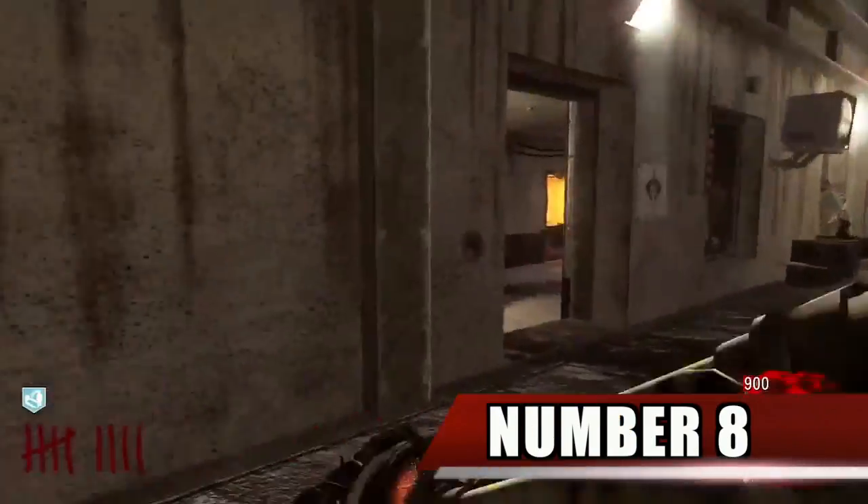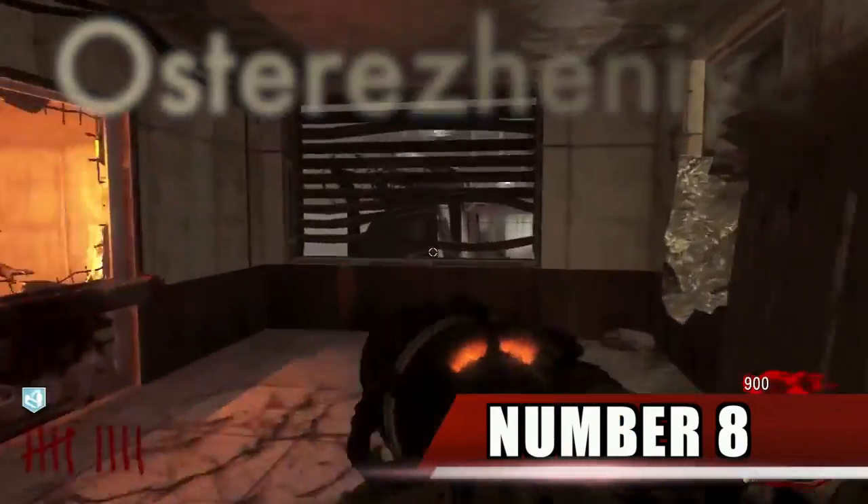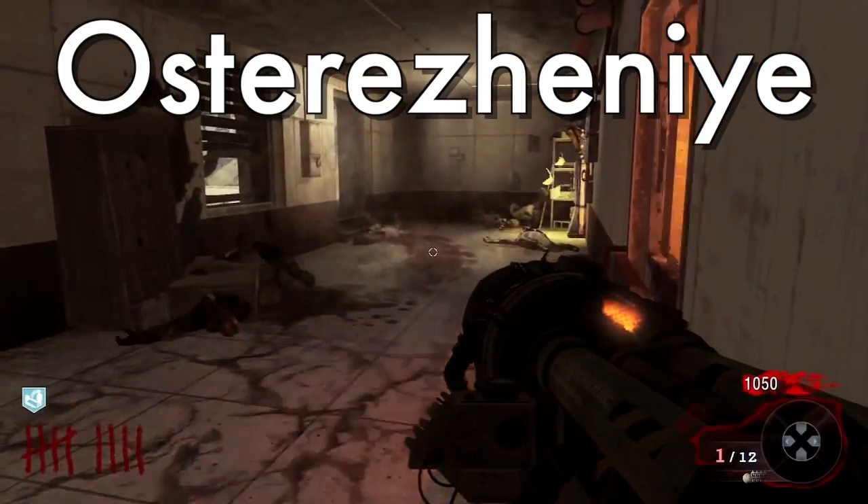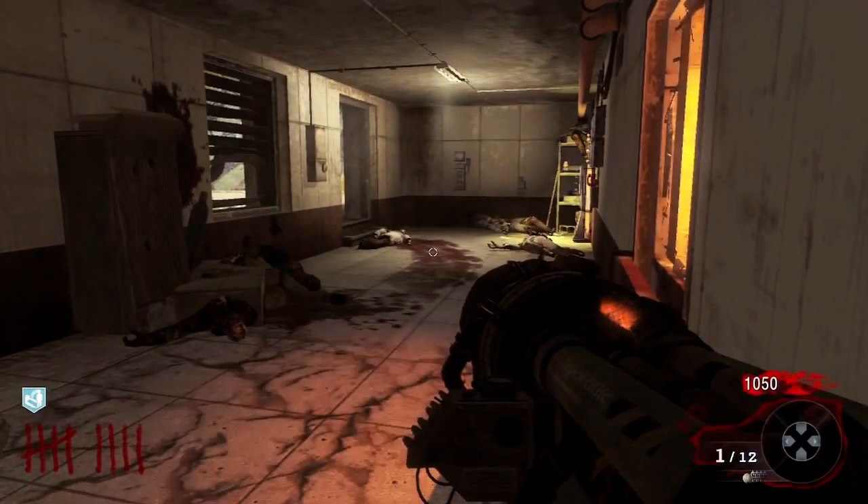Number 8. On the side of the Thunder Gun is text that reads in Russian, and when translated, says CAUTION.